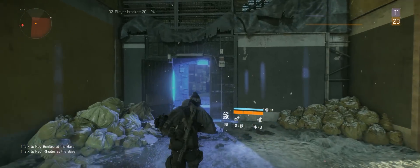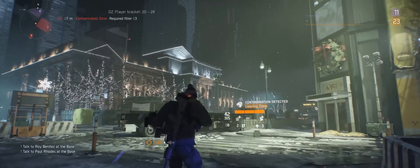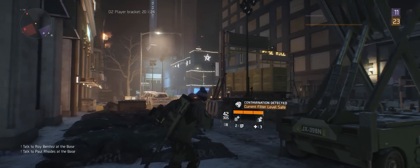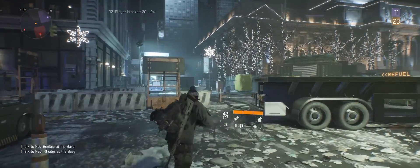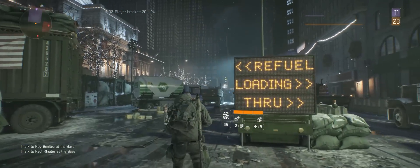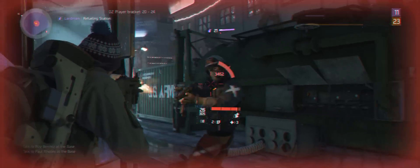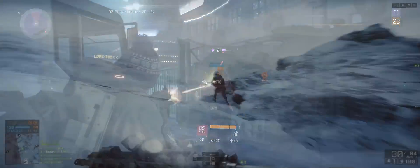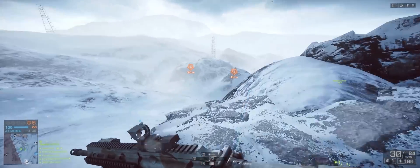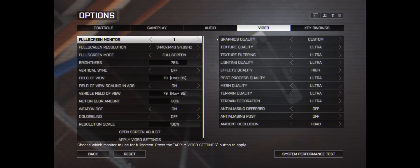Many need even lower settings — like The Division, a truly gorgeous game. Doom is gorgeous but not on the scale of The Division, and so can be run on high settings but it does then dip below 60fps. This is why G-Sync and FreeSync monitors are so vital for 3440x1440 gaming. Step back to something like Battlefield 4, now 3 years old, and that can run ultra settings at over 60fps on a GTX 980 Ti.